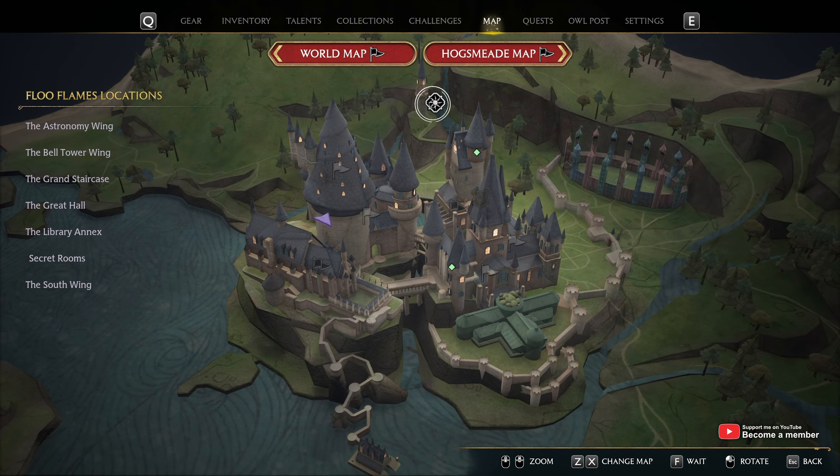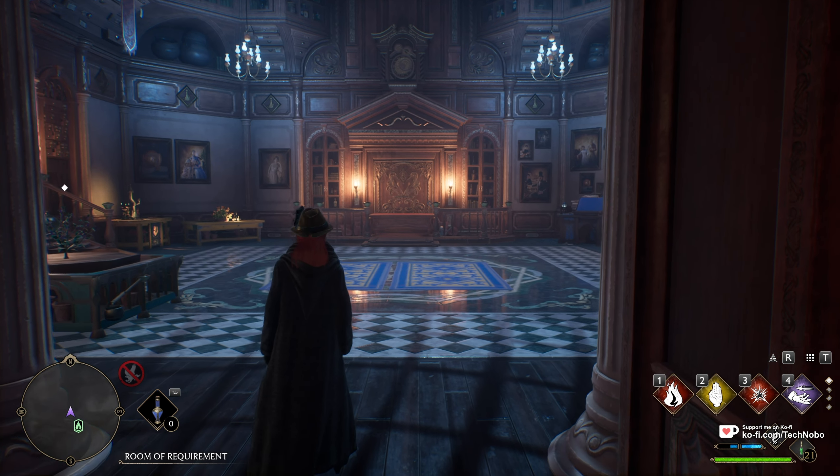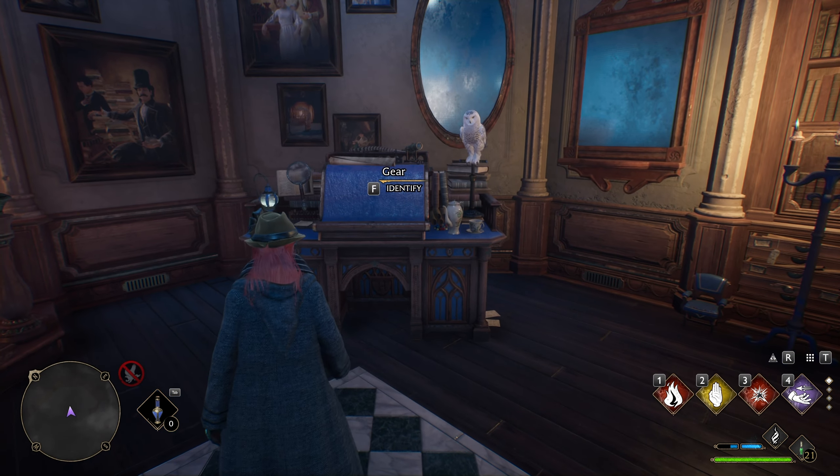So, clicking the sun at the very top of Hogwarts here for secret rooms, we'll head to the Room of Requirement. Now, inside of here, you'll find this table — it'll be a different color for you, more than likely. The gear table.